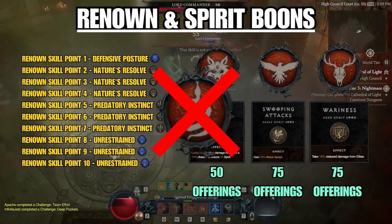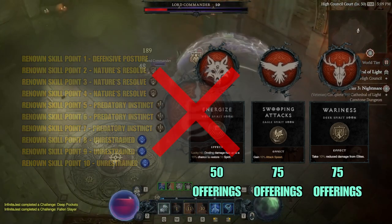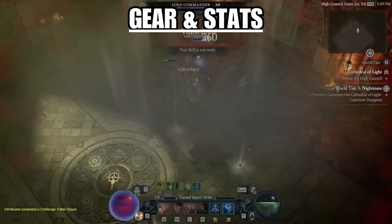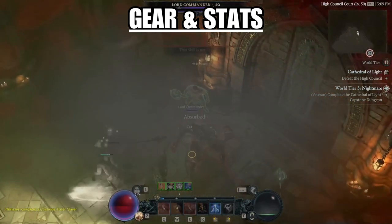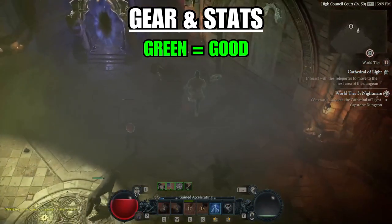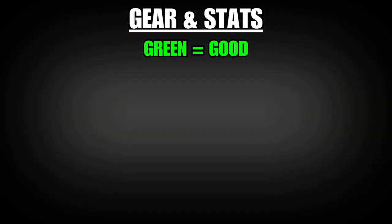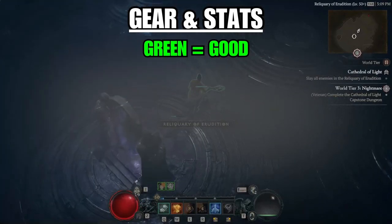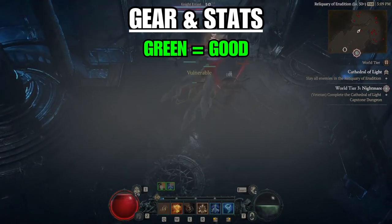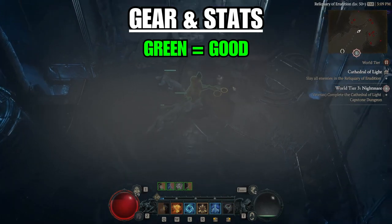Now that we've covered the skill tree and Spirit Boons, let's talk about gear and the stats to look for. Honestly, as you're leveling there's really only one rule of thumb for gear: green is good. If there are more green stats than red when comparing gear, just put them on. The gear from World Tier 3 and beyond is way better and will replace everything anyway. However, if you are a stat nerd, here are the stats I'd recommend for every piece of gear.